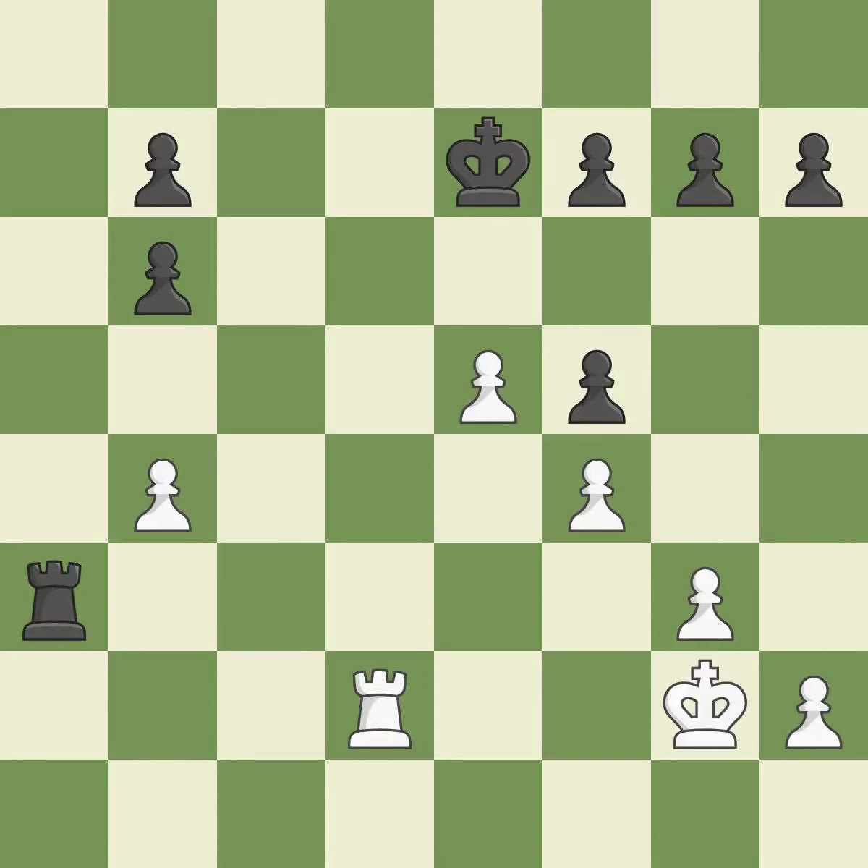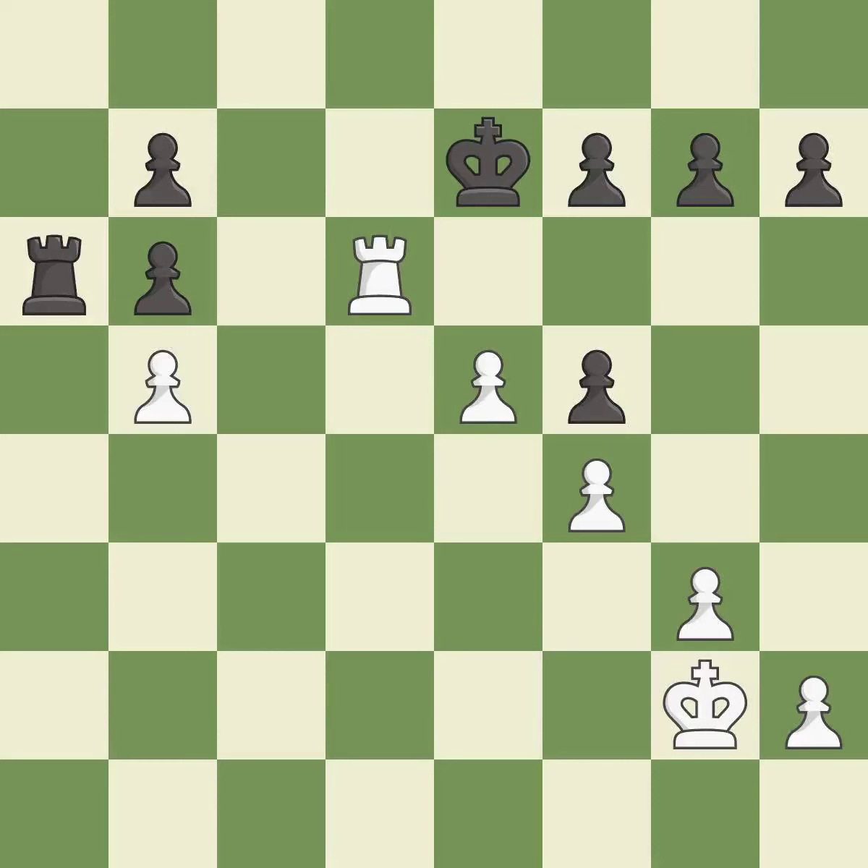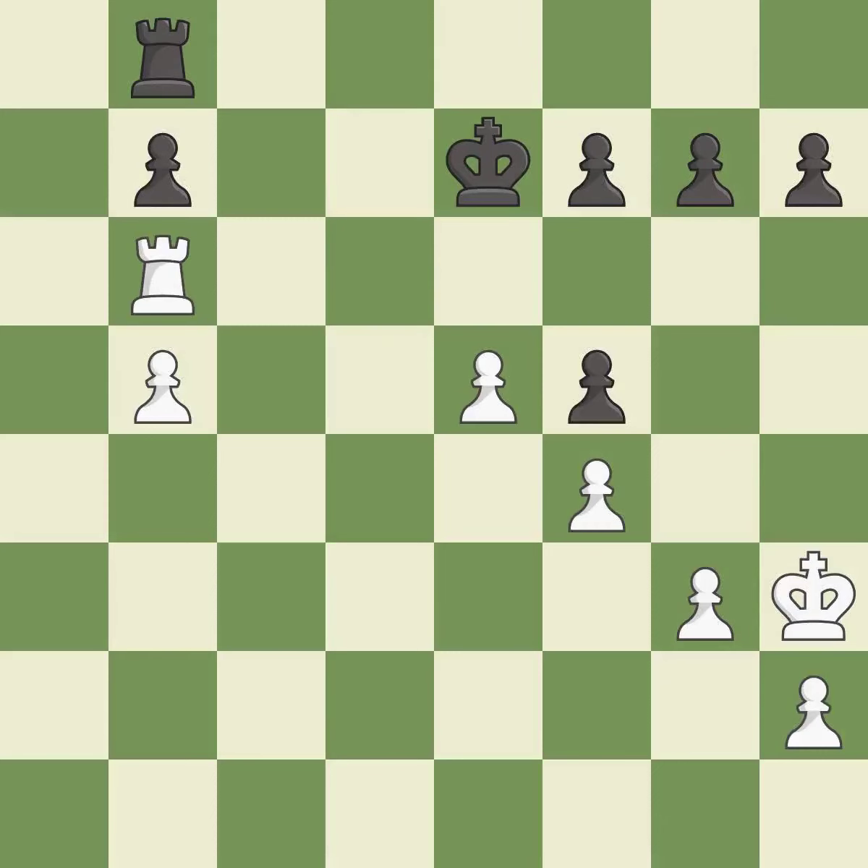Very precise — it is best. This defends a pawn that was under attack and had no defenders — it is best. This kicks an opposing rook — it is best. This loses a pawn; it is an inaccuracy. That pawn was free for the taking — it is best. This defends a pawn that was under attack and had no defenders — it is excellent. A very strong play. The game was close to equal, but now white has the advantage.